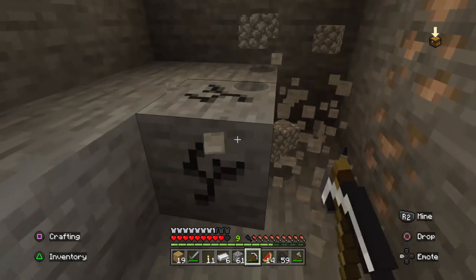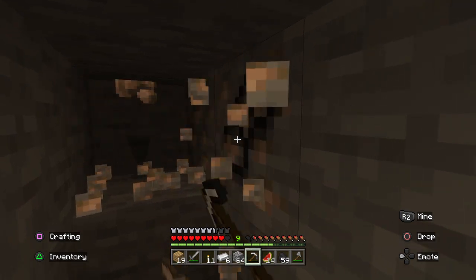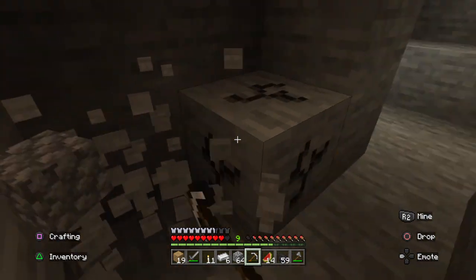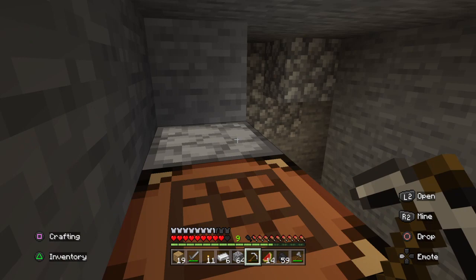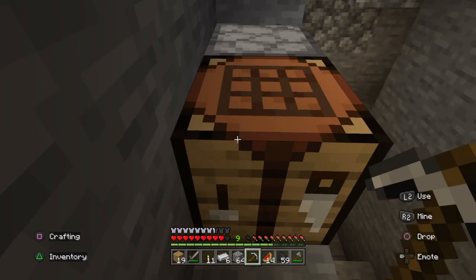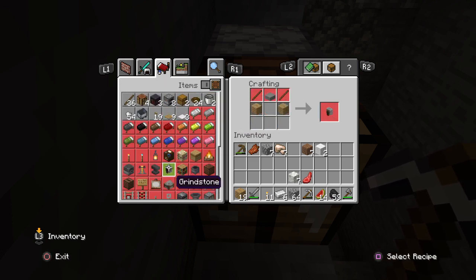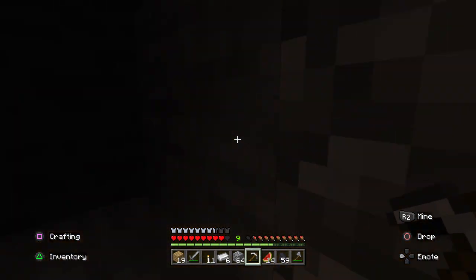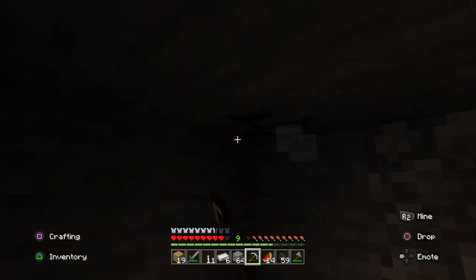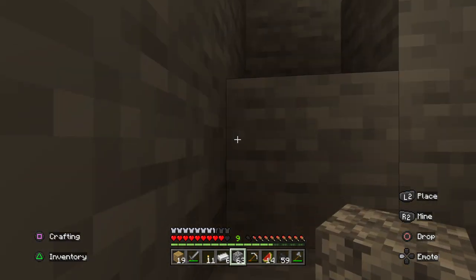Oh, there's more iron right there — I just exposed some more iron. Dear lord. I'd like to use some cobblestone in the build of my home, wherever I decide to build it. What can you do with calcite? I was one sheep away from making a bed. It sounds like there's a zombie right near us. I seen a creeper just then!